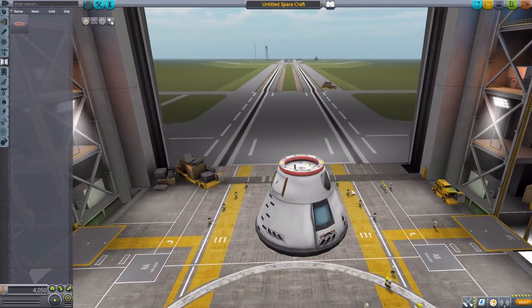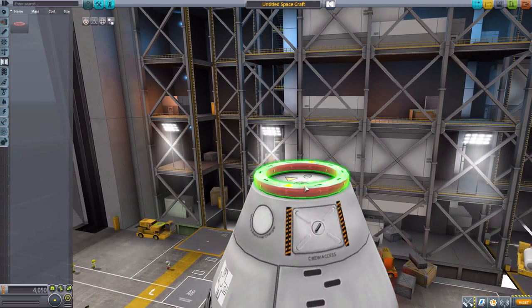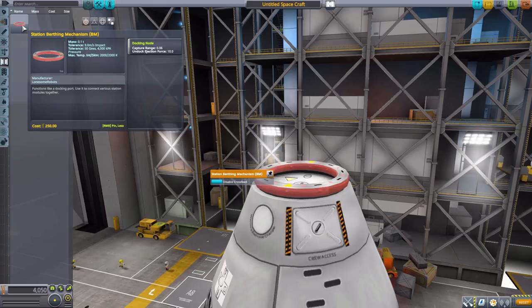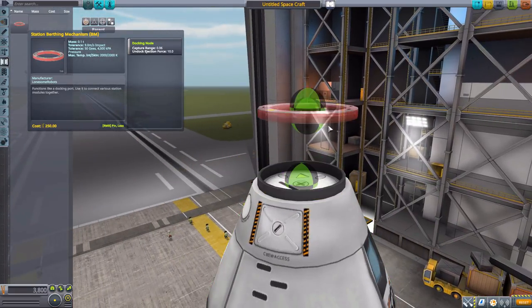Now heading into coupling, this is where we find the station birthing mechanism, which is your primary way of building your space station. You just attach these onto all the different modules so that they can dock together, and it holds quite well with a pretty strong hold to make sure your station doesn't fall apart. Basically it is just a docking port specifically for building station modules.